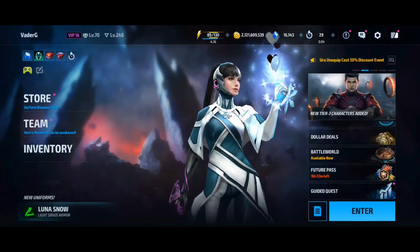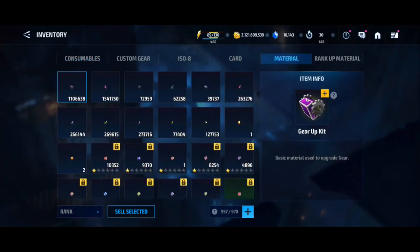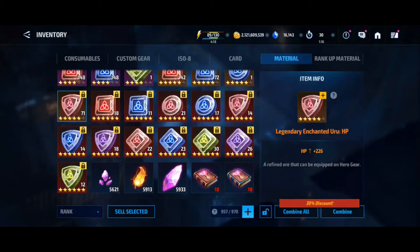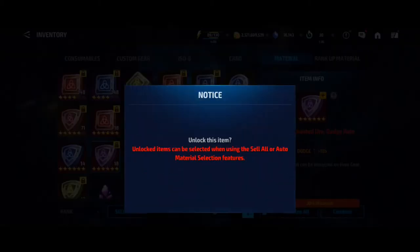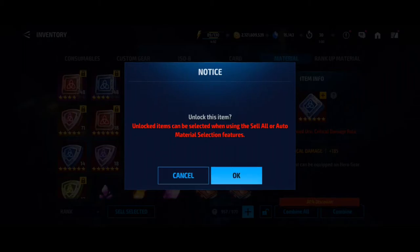We're going to jump into my inventory here and see how many Odin's Blessings I've actually got in terms of 6-star. I do have them all locked because I've just been upgrading everything to 6-star received through dispatch missions and other means. I've got quite a few. I'm probably going to hold on to the HP and the 2-attack ones — that's probably where I'll end up with the combines. Let's unlock them and see how many we actually have.